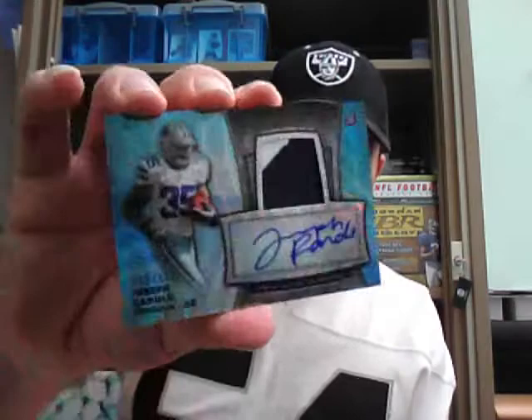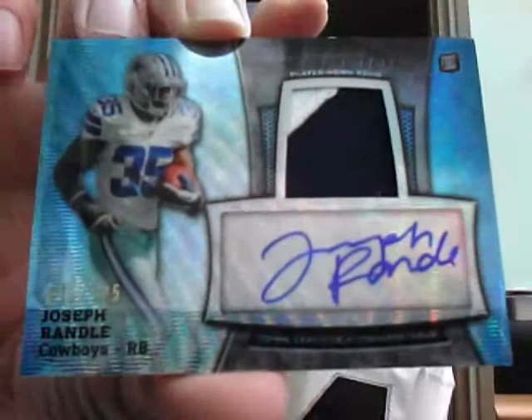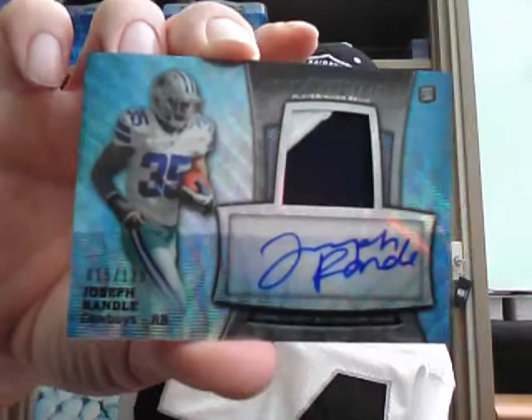And the next one is a nice looking card — this is going to mine and Lauren's combo because it's a Cowboy. It's a Joseph Rando rookie jersey auto, Blue Wave Refractor, and it's numbered out of 125. Nice looking card, Joseph Rando. I'll just write it up and down — sometimes I get a bit excited and don't mark them down but I'll check at the end.